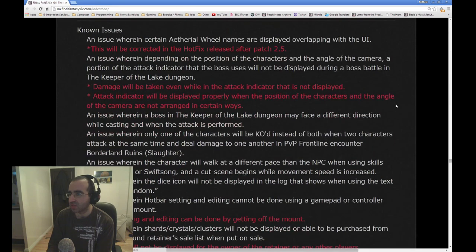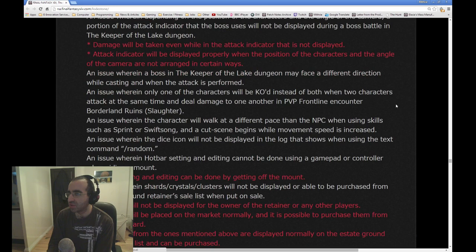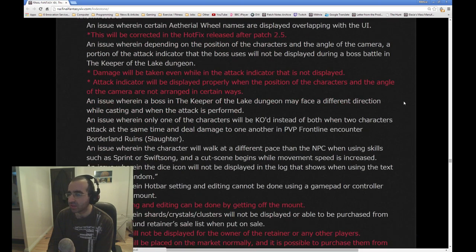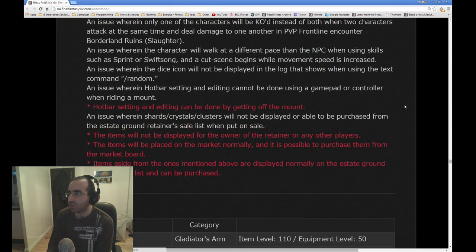The following issues have been addressed as known issues still in the game as of the launch of 2.5. An issue wherein ethereal wheel names are displayed overlapping with the UI. An issue wherein depending on the position of the character and camera angle, a portion of the attack indicator that the boss uses will not be displayed during a boss battle in the Keeper of the Lake dungeon. An issue wherein a boss in the Keeper of the Lake may face a different direction while casting versus when the attack is performed. An issue wherein only one of the characters will be KO'd instead of both when two characters attack each other simultaneously in PvP Borderland Ruins Slaughter. An issue wherein the character will walk at a different pace than the NPC in cutscenes when movement speed is increased — that's kind of funny, if you have Sprint on before a cutscene starts your character might run quicker.